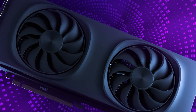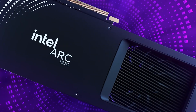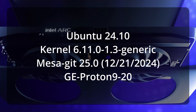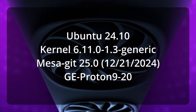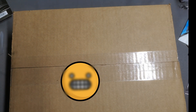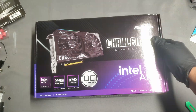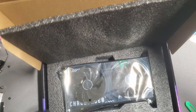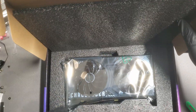Welcome back. Today, we're diving into preliminary testing with the Intel Arc B580 on Linux. I'm running Ubuntu 24.10 with kernel 6.11.x and the new XE driver, paired with Mesa Git, to see how this new GPU's FPS metrics compare to my last video, where I tested the A770 on kernel 6.12 with the i915 driver and Mesa Git.